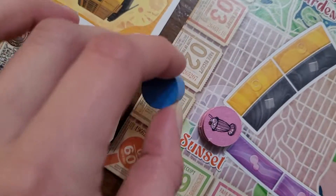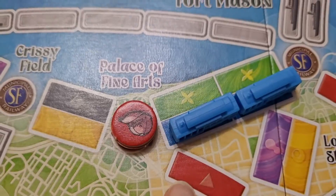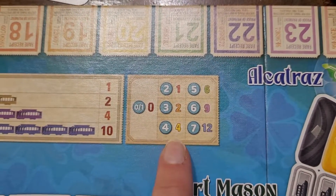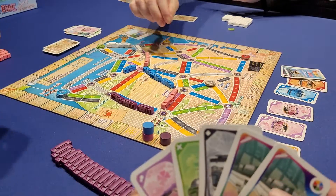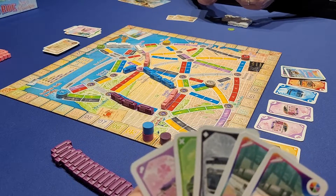When claiming a route, if one of the two locations has a tourist token on it that you do not have, you can claim it for extra points at the end of the game. The more tokens, the more points. Each player can only have one of each type of token. Your second option on your turn is to draw two transportation cards. There are no limits to how many cards you can have in your hand. You can draw one from the top of the deck and one from the face-up cards.